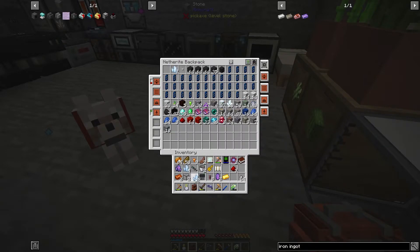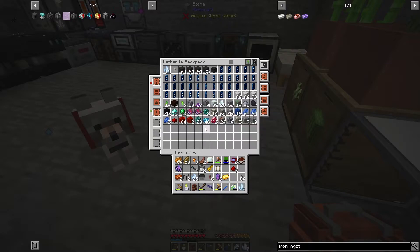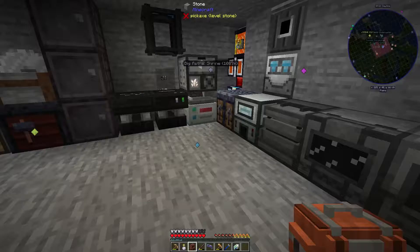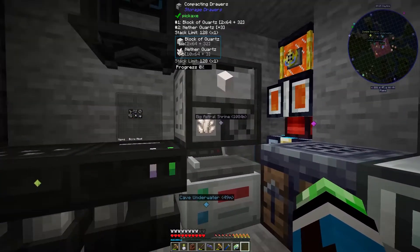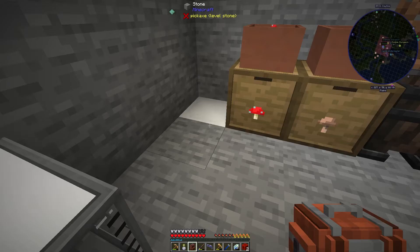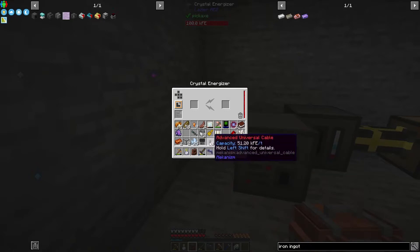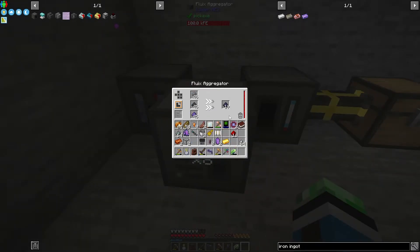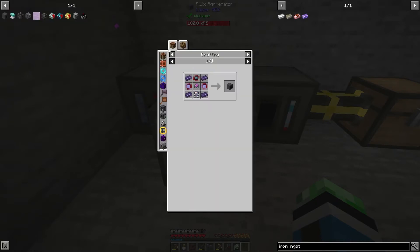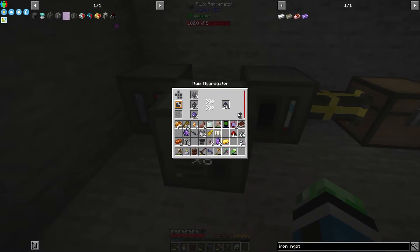Minus seven because I have these. And some fluix, and some nether quartz. Probably some more redstone as well. We're fluix aggregating together the carbonic fluox dust - good. Then we needed the skystone which I have - perfect. Now we're getting my speculation cores.